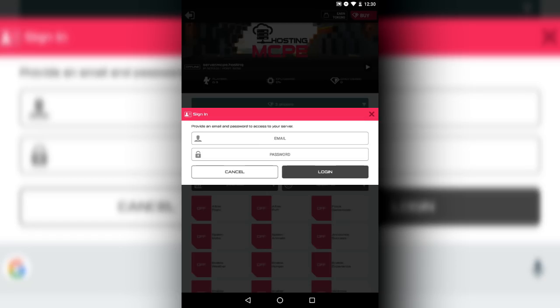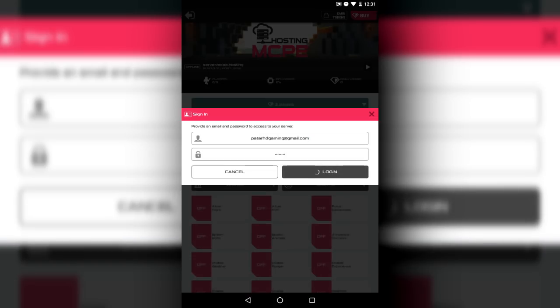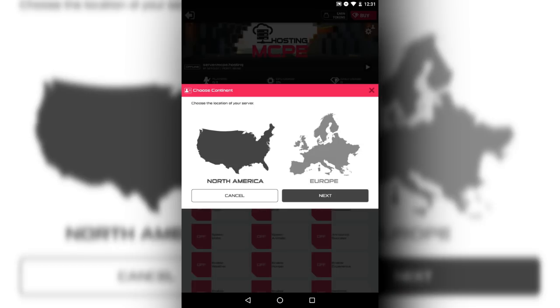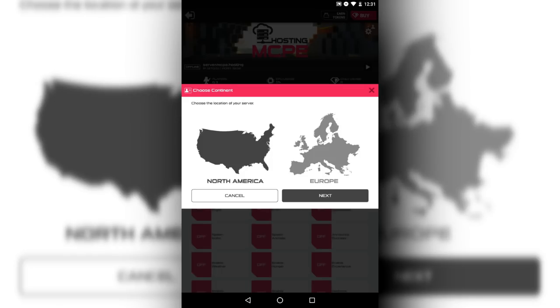Use any email you want. I recommend using an email you actually use because this server company may send you some stuff and great deals you don't want to miss. Put in your email and password and click on login. It's a bit weird they don't have a separate register button, but just click login — it'll automatically register you if you don't have an account. Once logged in, you can choose Europe or North America. I'm in North America so I'll click there, then click next.